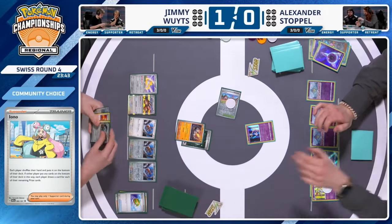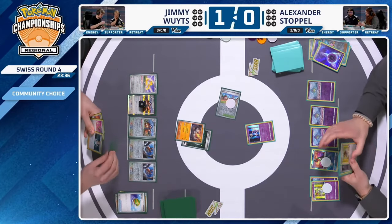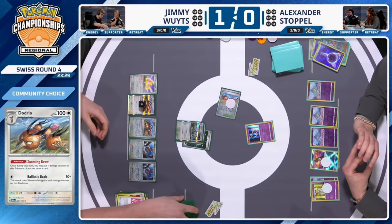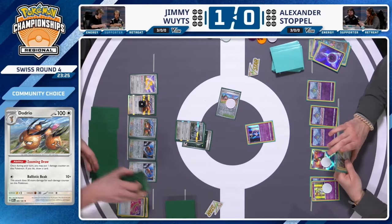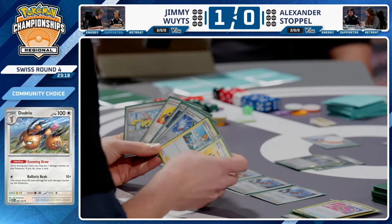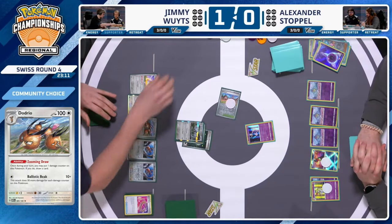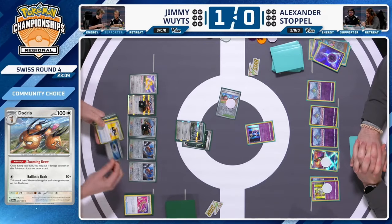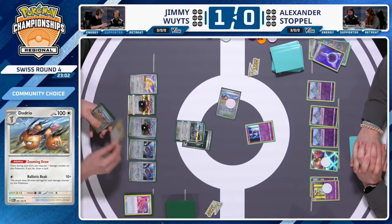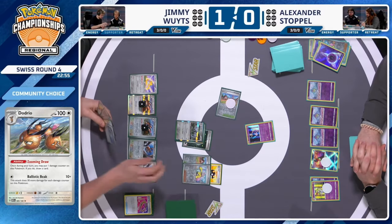It's 280 damage everywhere across the field — a very odd but synergistic thing. We see a Professor's Research for Jimmy after evolving a Doduo to Dodrio — you could almost argue that taking prizes is a benefit, and putting damage onto Dodrio is almost the upside of this attack. Jimmy plays Research and finds an Ultra Ball. He could have three Dodrios out by turn two while taking a prize card. Also worth noting: when Steelix evolves from Fighting to Metal type, you can now hit Shining Gardevoir for weakness.